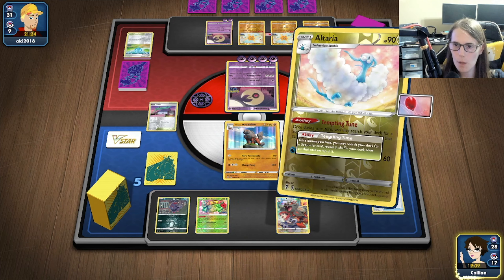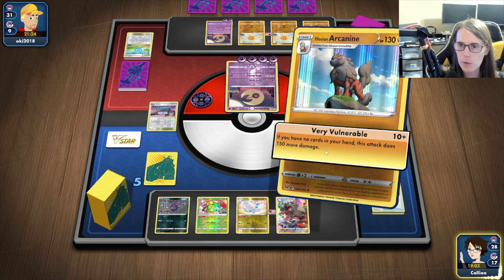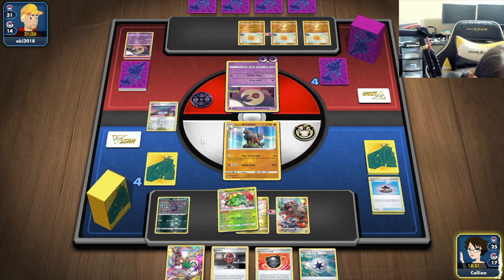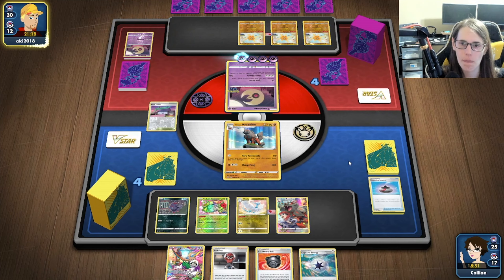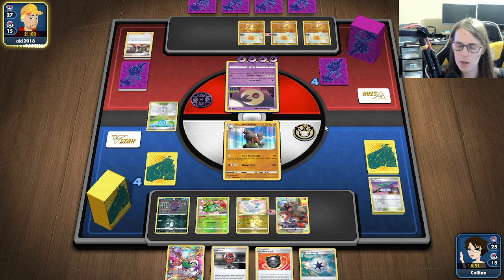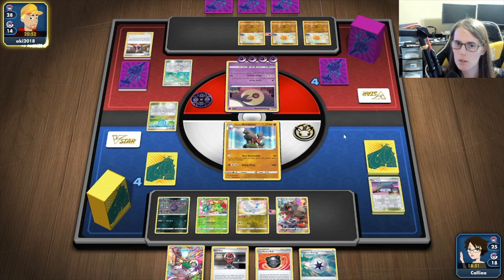Put this down. I'm going to set up a Ball Guy for next turn. And then we will attack the Lunatone. Hopefully he doesn't bench another Lunatone here. He's got — as far as we know — no Rescue Carrier right now. We've got our Oranguru to help us out here. I kind of feel like with the Ball Guy, I'm just going to grab maybe one Ultra Ball. It seems like he's hurting on Lunatones a little bit — we maybe have a chance to come back here.